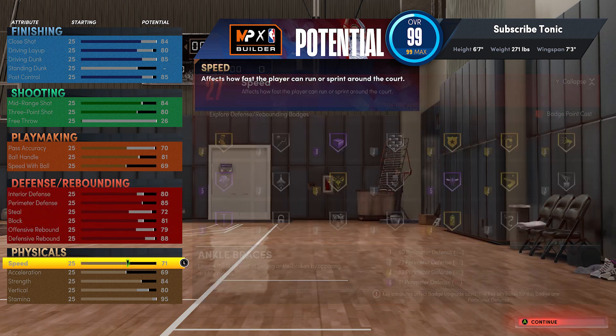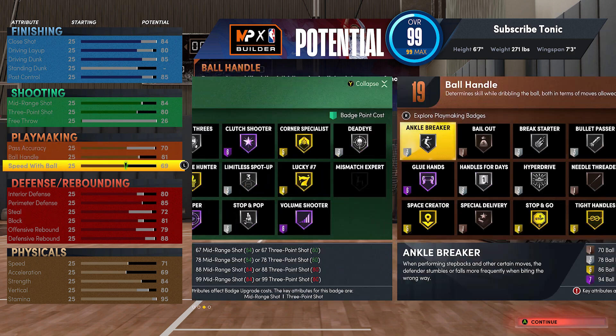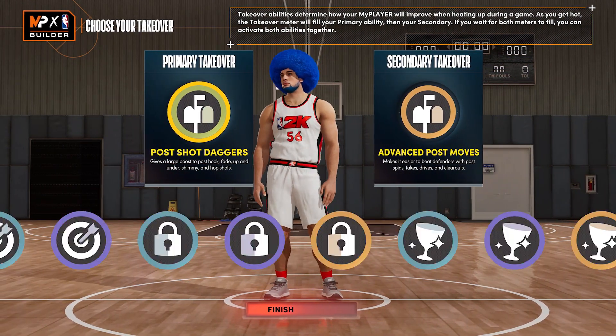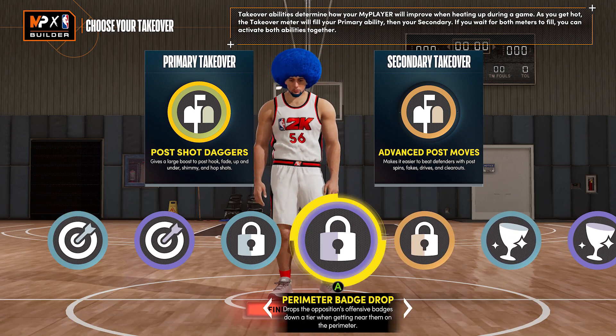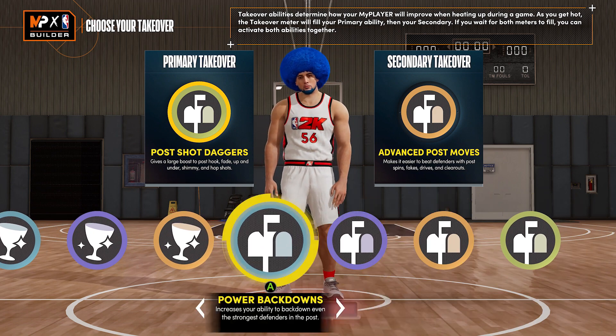You guys can copy this down. You may be wondering why put strength up, why have close shot, why have post control. An 81 ball handle with 69 speed with ball is faster than you think, but you're still not gonna be at point guard level speed. Sometimes if you have a very fast defender on you, it's gonna be pretty difficult to actually get open with dribble moves. That's why I have post control — so I am also a post scorer with this build.